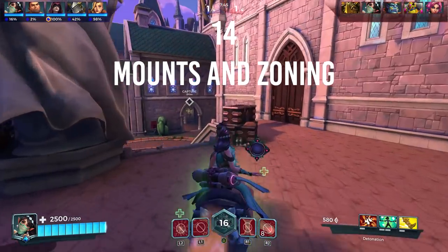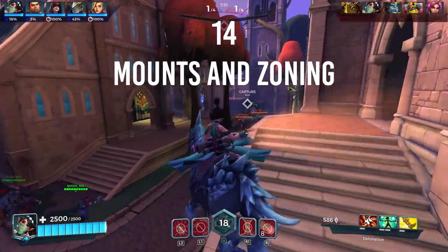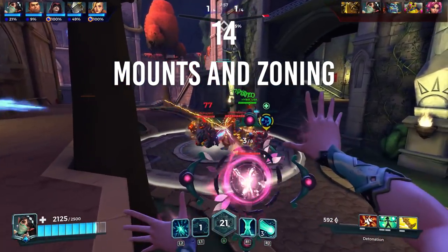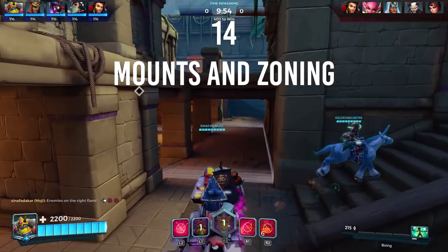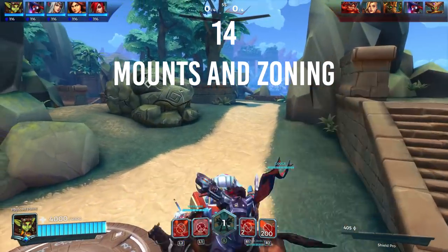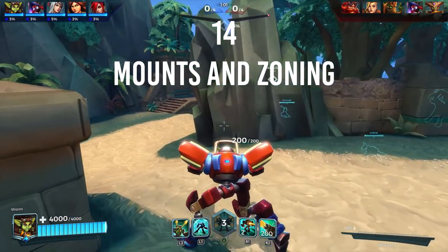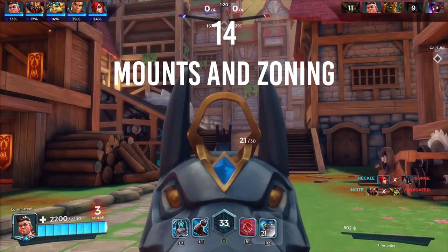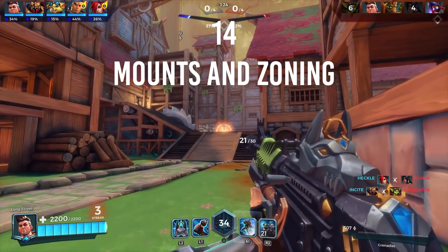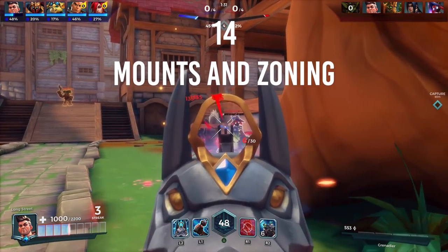Number fourteen: mounts and zoning. When you enter the battlefield, you will always ride in on a mount — often a horse or similar creature — allowing you to traverse the map faster. Be careful not to use any abilities as this will dismount you, and there is no way to remount, so it will be a long walk to the control zone. Being hit by incoming enemy fire will also dismount you. This can be used as a tactic called zoning — dismounting your enemy as early as possible from spawn and covering routes to the capture zone to prevent them from reaching it in time.